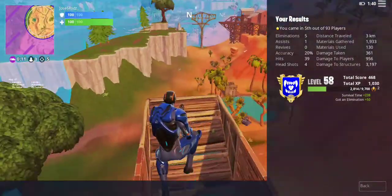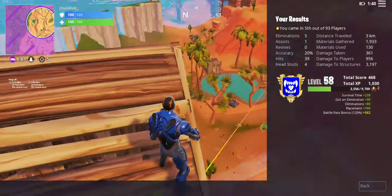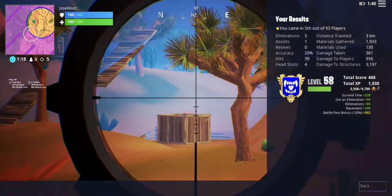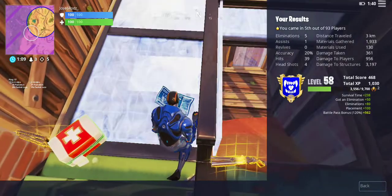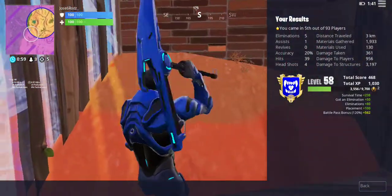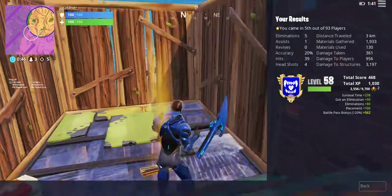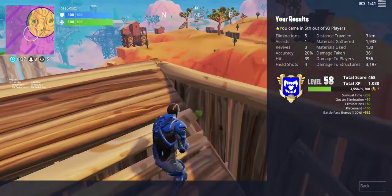Let's view our match stats. We did get top 10 so we got the placement bonus — extra 100 XP. Survival time 230, got a few eliminations. Total XP just from placing top 10 with a few eliminations is over a thousand XP — that's really good. I try to aim for that every match. The win doesn't give you that much more XP, only a few hundred more. I do have the max battle pass already — I purchased about 40 to 50 tiers, including the 25 tiers when you buy the battle pass at the $25 level.